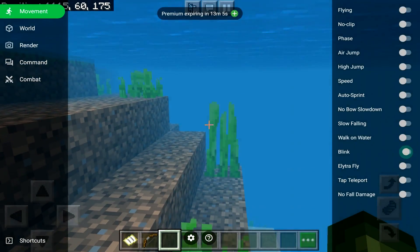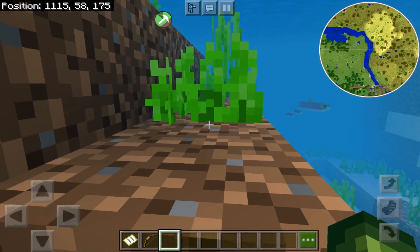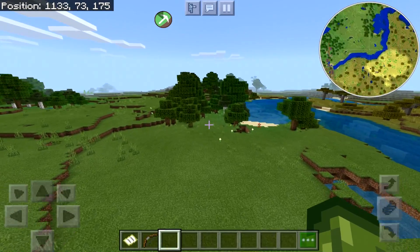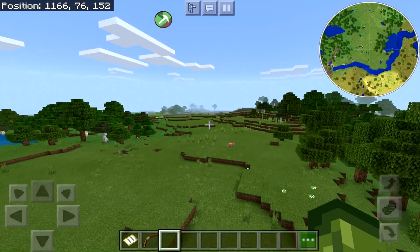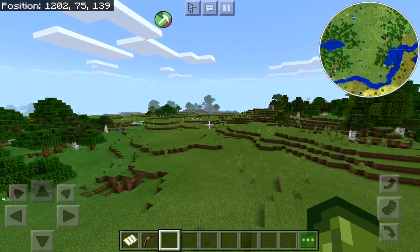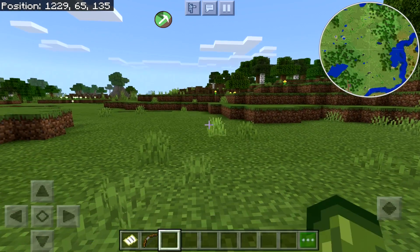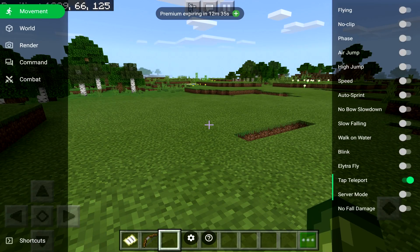You've also got blink, which I'm guessing is for your character, and elytra fly. Wait — elytra fly? Does that mean without wings I can actually fly? Oh my god, it does! You've got tap to teleport as well — which is tap to teleport. Really self-explanatory if you're that lazy.